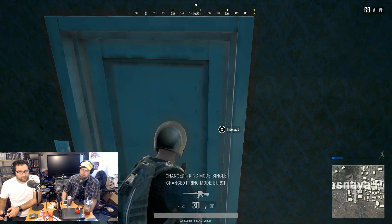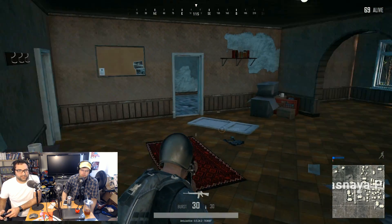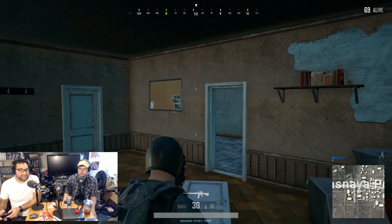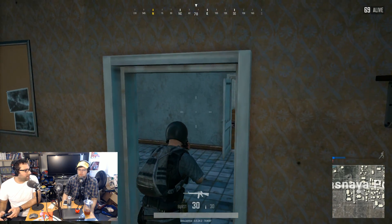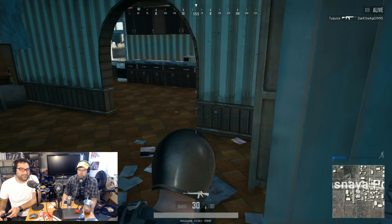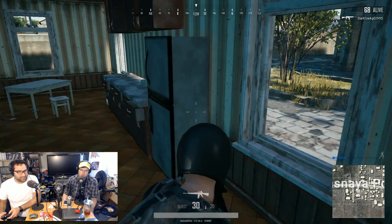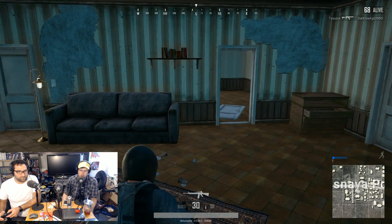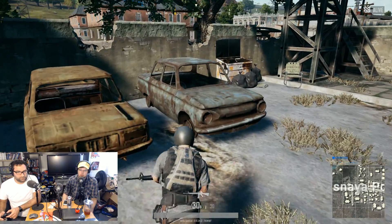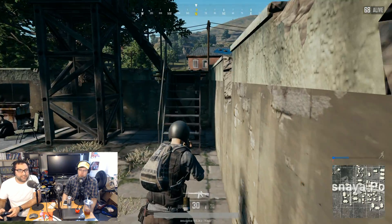I have a decent gun. Here's something I didn't know — if you look at the bottom it doesn't default to burst or auto fire, just single fire. So I get like a machine gun and I'm firing one round at a time. Someone in chat says RB changes the fire mode on Xbox.